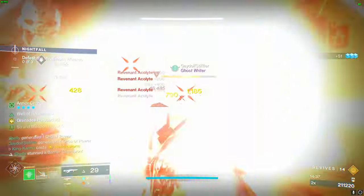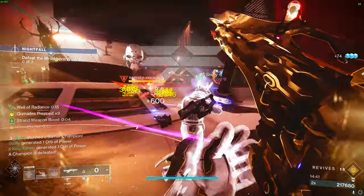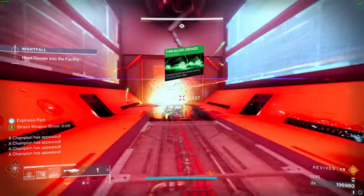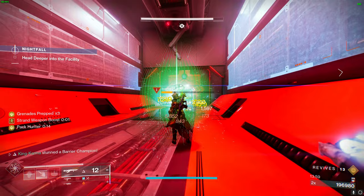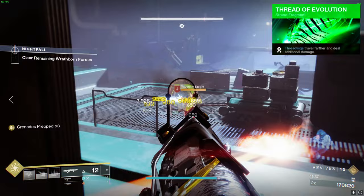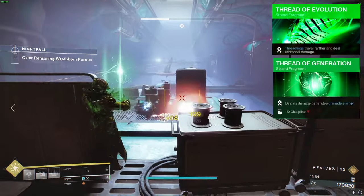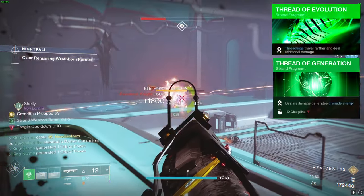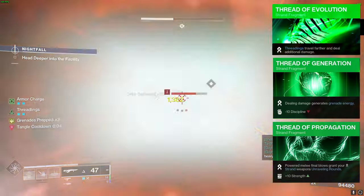This can stack up to 5 times and doubles our damage with Threadlings. Speaking of Threadlings, only your grenade Threadlings are getting the buff from the exotic if they come back and stick to you — they're no longer seen as grenades. Our Threadlings already get a 33% damage boost from Thread of Evolution, and that's across the board. Plus, we're using the Thread of Regeneration fragment — it's a game changer. When your grenade deals damage, you get even more grenade energy, and it pairs perfectly with Thread of Propagation because when you hit a target, they send out homing projectiles at nearby enemies.